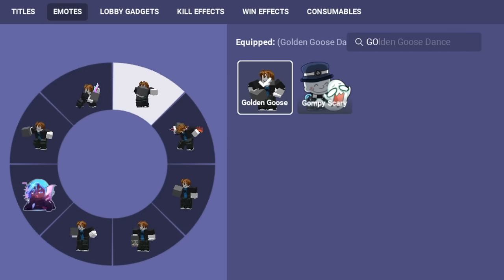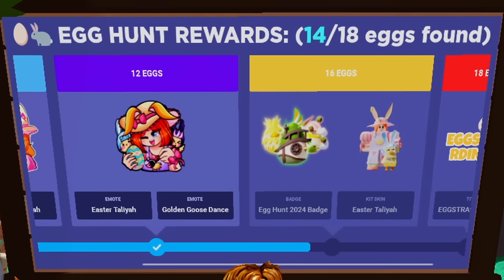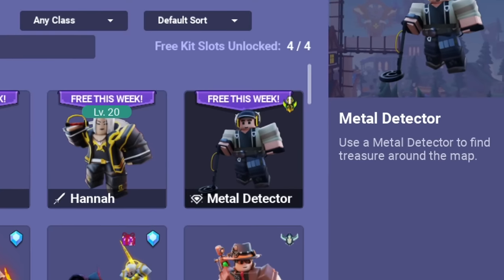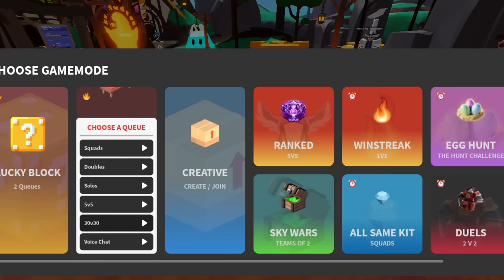We've unlocked the golden goose dance, which we need to equip, and we just need two more eggs to unlock the kit skin, which we can do by doing the party egg and winning 30 versus 30. For 30 versus 30, we're going to be using metal detector. Let's hop into 30 versus 30 — no pun intended.